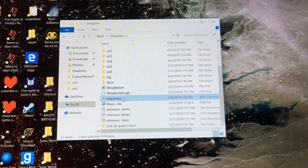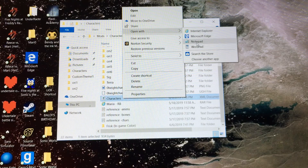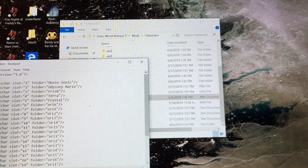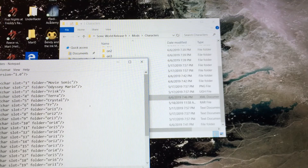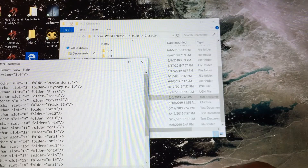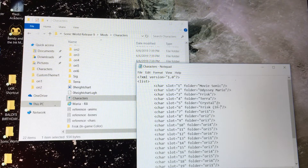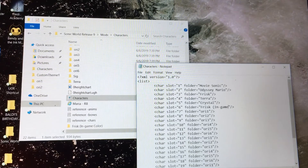So you click Characters and open it with Notepad. I've seen videos where comments were asking how to open up the character stuff. Frisk in-game color is the character we're going to use. You've got to make it like how it says — in-game color.